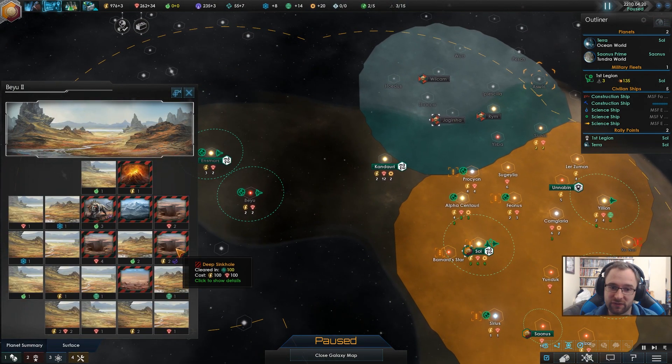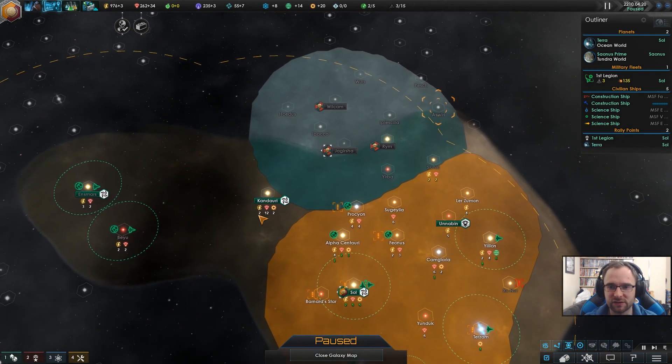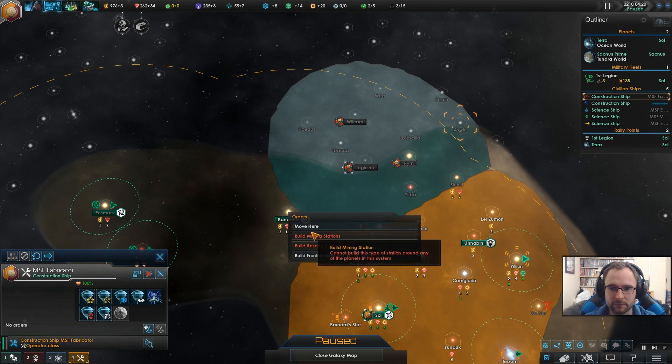Construction complete. A 21 arid world with a Tharion stone — I think I'm in love. However, we will need to secure this access route. Frontier outpost it is.